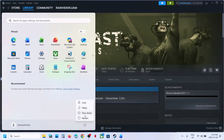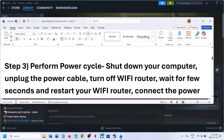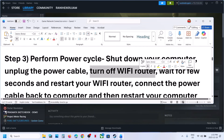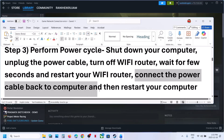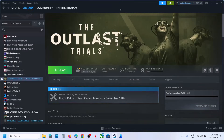The next step is to perform a power cycle. Shut down your computer, then unplug the power cable from the computer and turn off the Wi-Fi router. Wait a few seconds, restart your Wi-Fi router, reconnect the power cable to the computer, restart the computer, then launch the game and check.